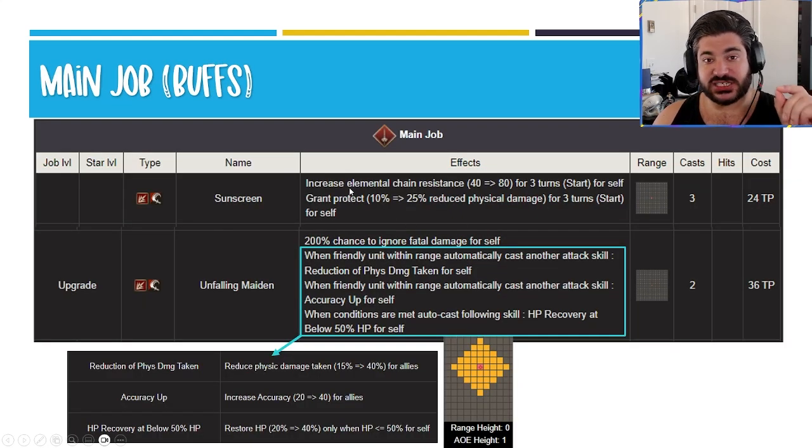For the main job buffs, the one she prioritizes first is actually the second one here — Unfalling Maiden. That's her courage ability, but it also is her heal back of 40, which is technically elevated because of the healing power. This is that aura we're talking about where teammates get two things: a physical damage reduction of 40 which is non-dispellable and non-breakable — there's no way to get around that — and 40 accuracy as well, so long as she's alive. The second buff also gives protect and 80 elemental chain res. Both of these together are super strong for where we're seeing the game go from a third anniversary perspective.